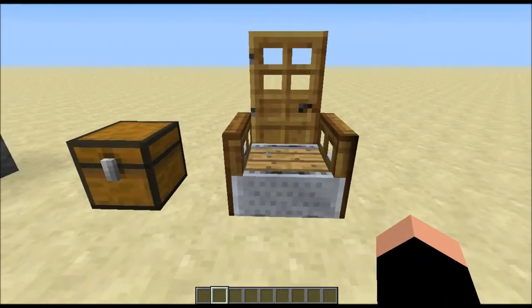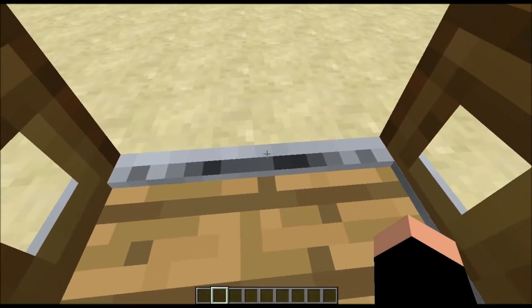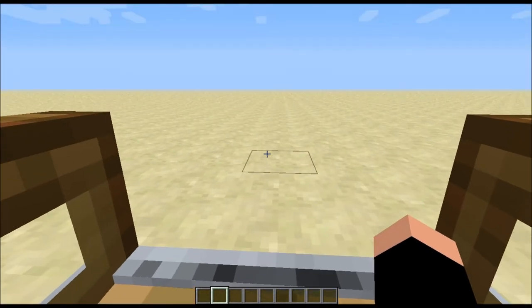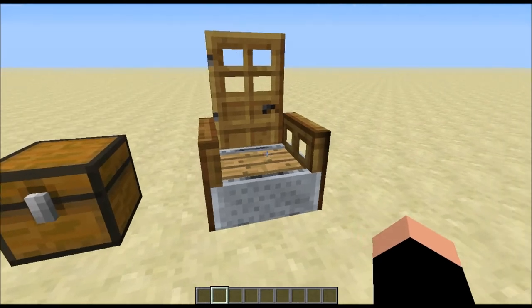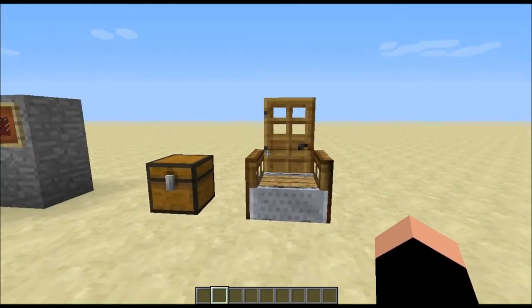You can sit down on your throne right here by right-clicking it. Then you can press Left Shift to get out of it — because actually we're in a minecart right now, not a Minecraft block. So you just press Left Shift to get out. It's a really cool, sleek-looking design for a throne, and you can actually sit in it, which is pretty neat.